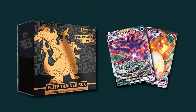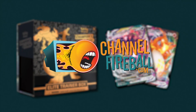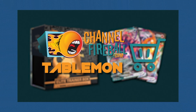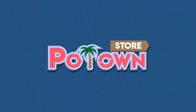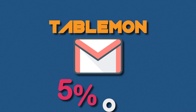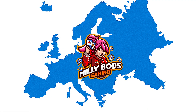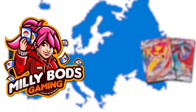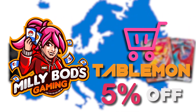Are you looking for sealed product and singles? You can find it all on Channel Fireball. Please use my Tablemon affiliate code when checking out to help support my content. Looking for PTGO codes? Ptcgo Store has all the latest sets and promos instantly delivered to your email. You can use Tablemon code when checking out for 5% off. If you're from Europe, Millipods Gaming has a wide array of sealed products, singles, and more. You can use Tablemon code when checking out for 5% off.